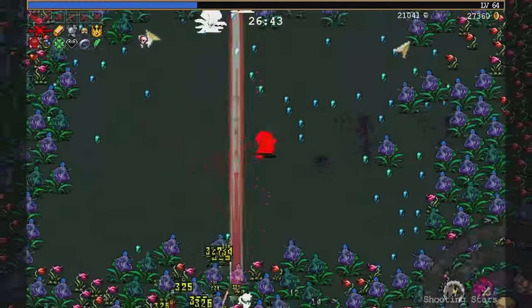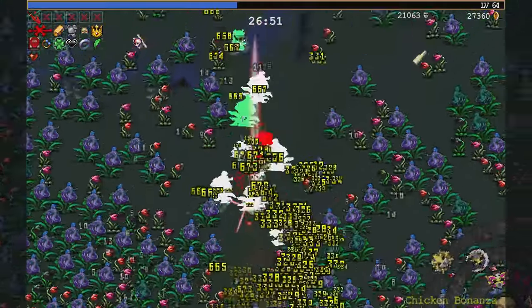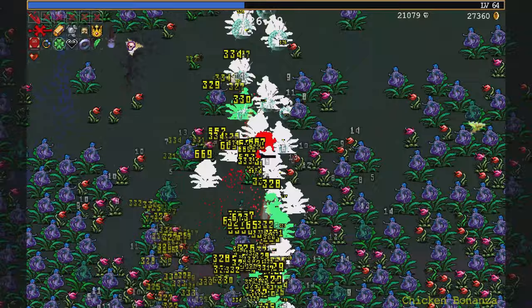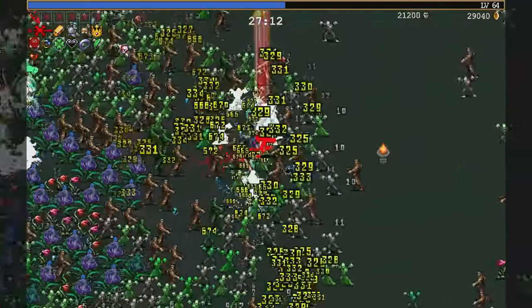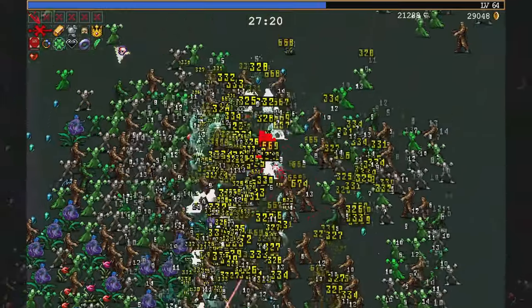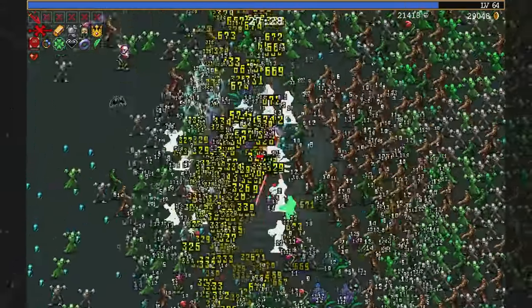Hey, Rosary. I think I'm doing more damage to myself with the Muramasa than the enemies are at this point. They're so durable — they're actually taking so many hits. Why am I going to this chest? I don't need anything from it. Hey, mummies. Hey, mudmen. I should really go confirm that they're actually called mudmen.